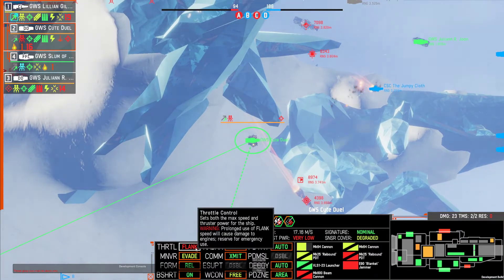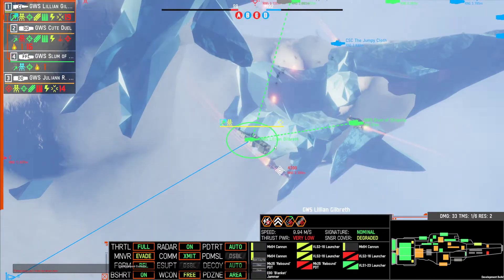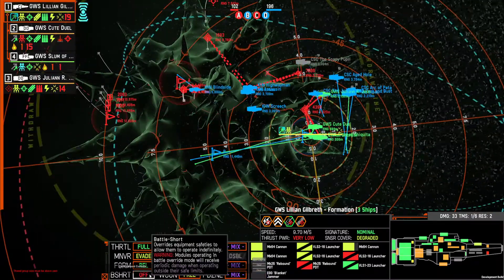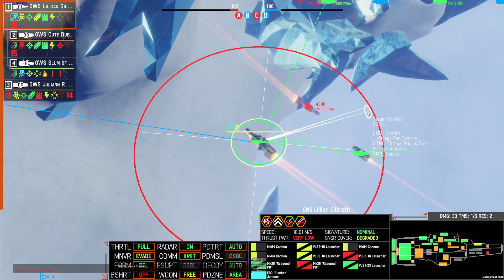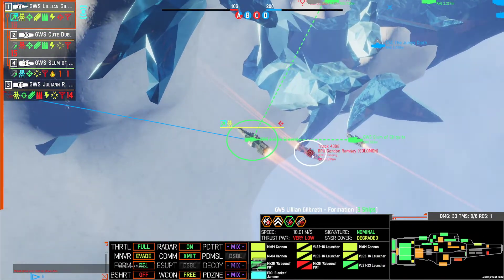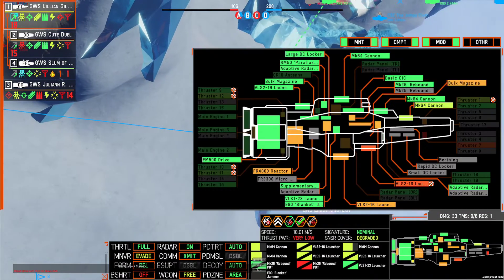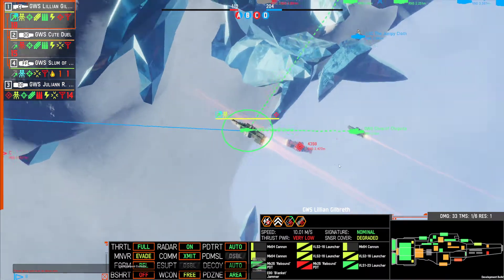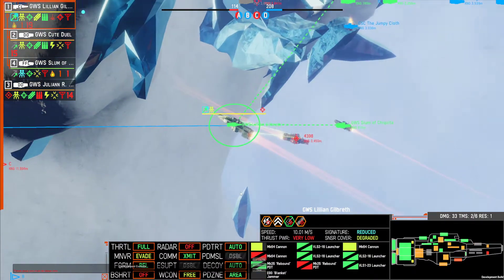I'm out of restores on this thing. Why can't I fire those? I think I'm out of power, maybe? I don't have enough power to fire my missiles. Return beams. That's strange. I'll try turning my radar off.